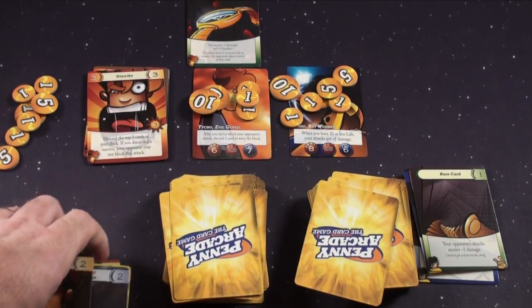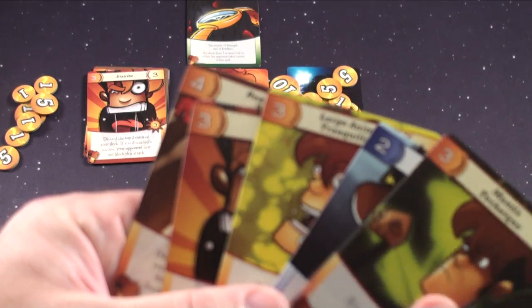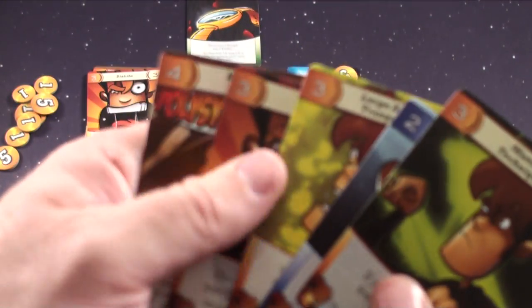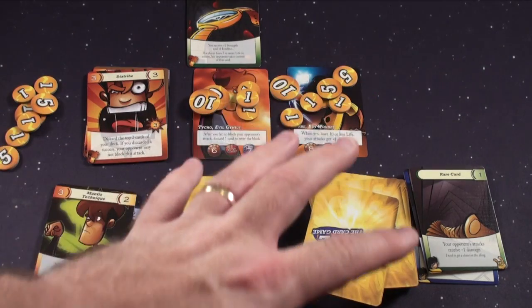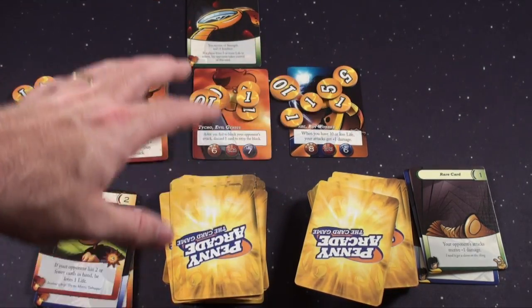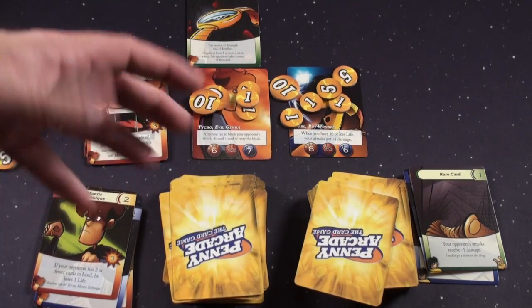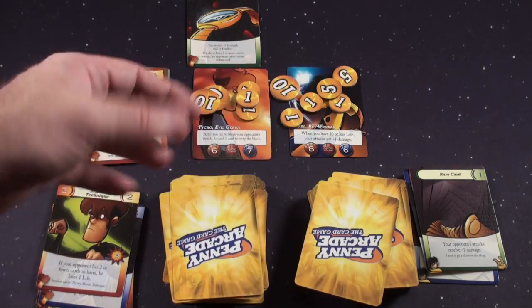What you're going to have here is a game where you're playing cards from your hand. You can always play a stuff, a hijinks, and an attack on a turn. It's going to be very important which cards you play and when, and whether your opponent has a block card. The stuff gives you extra attributes, the hijinks let you bend the rules, and the attack is how you theoretically win the game.